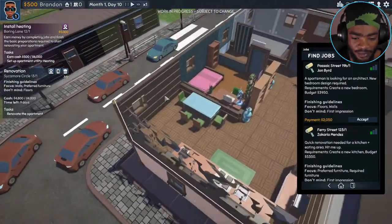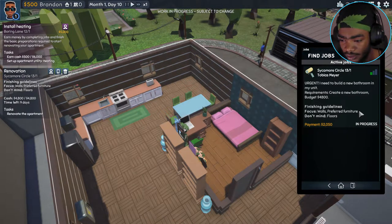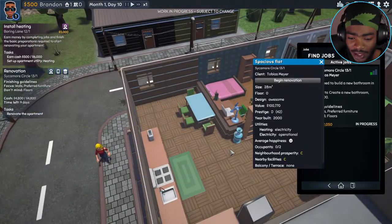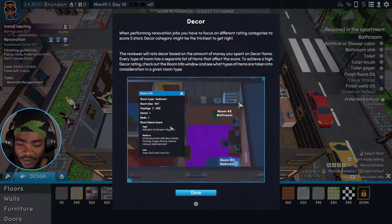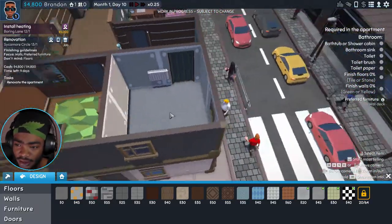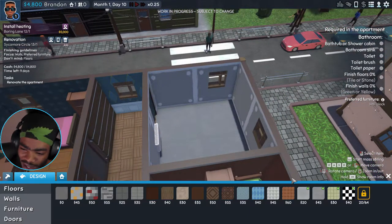Let's accept a two-grand job and pop over to see what they need. Finishing guidelines — urgent: 'I need to build a new bathroom in my unit.' Requirements: create a new bathroom, budget four grand. Okay, people, let's begin renovation! The bathroom needs a tub, shower cabin, bathroom sink, toilet, toilet brush, toilet paper, finished floors in stone or tile, and walls in green and yellow.